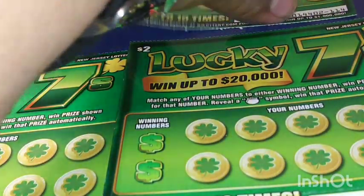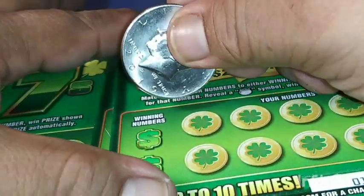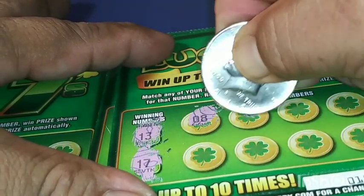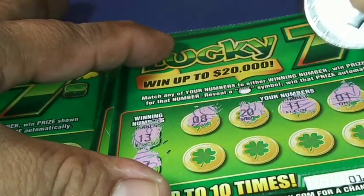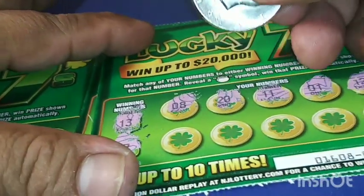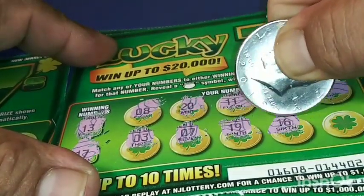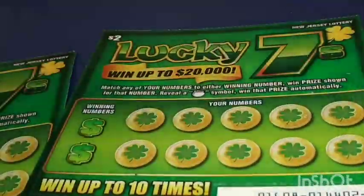Ok, next ticket is ticket number 1.14. Alright, let's see what we can get. Back to back! 12 — 1 off. 3 and 12 — for a second I thought I had it. 18, 16, and 15. So far I got my money back — that's 5 tickets.